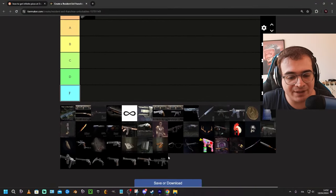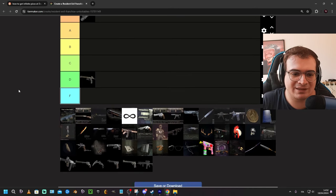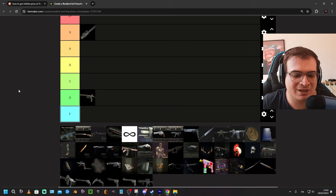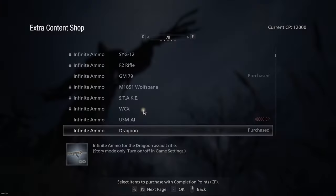Next up in RE Village, we've got the USM-C or SMC, something like that. This weapon is just terrible. It's a pistol. Pointless. I'm pretty sure it's Chris's pistol. It's really bad, not worth it. Save your points for something else.